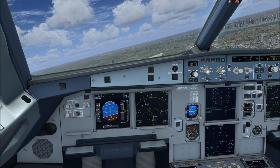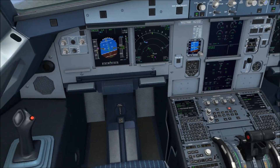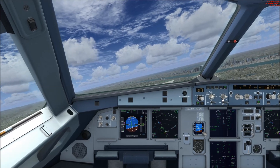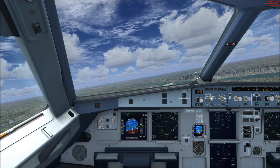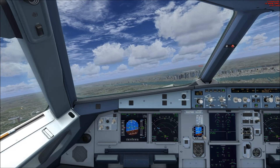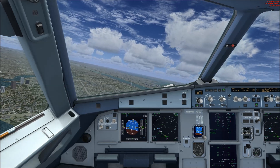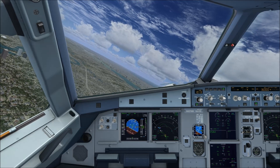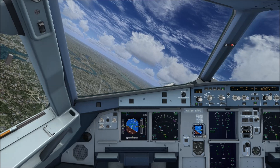Climb thrust now — we've reached 250 knots. Normally we should activate climb thrust a little earlier. Checks normal and we need to check gear retracted — gear up confirmed. We need to keep an eye on other aircraft flying around so there won't be any accidents. TCAS warns us early enough if an aircraft gets too close.